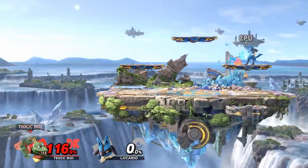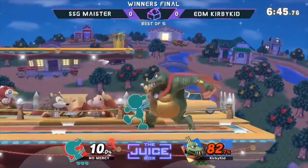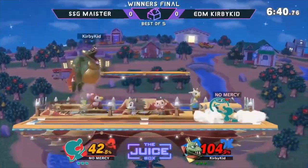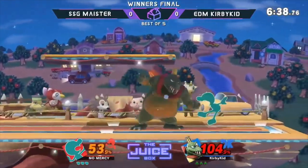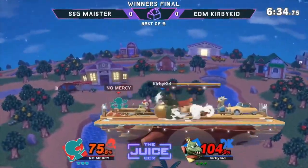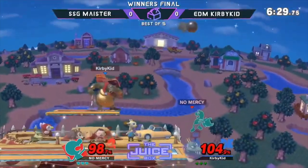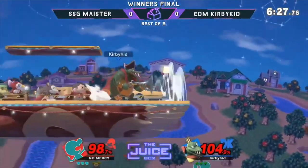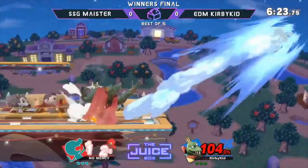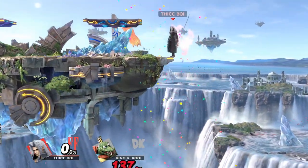You can go into training mode and practice stalling with up air so that in bracket you'll have it mastered. As for recovery options, it mostly boils down to grabbing the ledge. You can use up air to stall, but it's also used to recover — it's almost like an extra jump for K. Rool. Just be careful you don't use it too low or it won't end up too well for you.